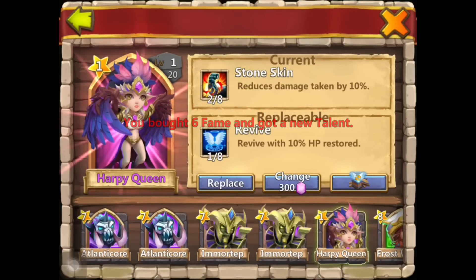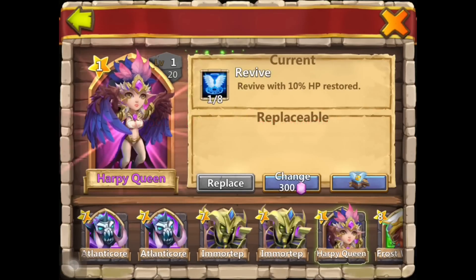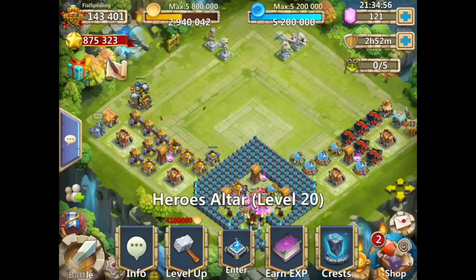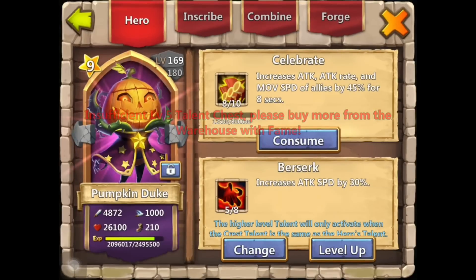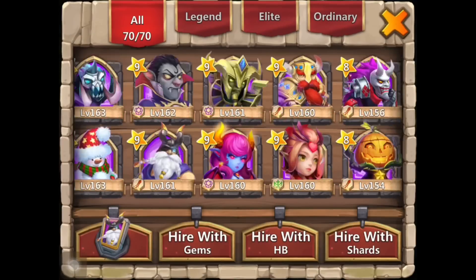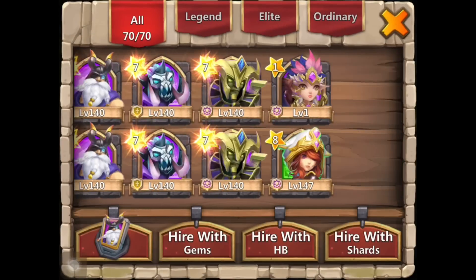Look at this beautiful hero. I'm gonna take the stone skin - yes, I'll take that. I'll take a one of eight revive too. Oh my gosh, that is so freaking good! He's gonna be so happy that I just got him a harpy queen. I'm gonna get her skill up right now.